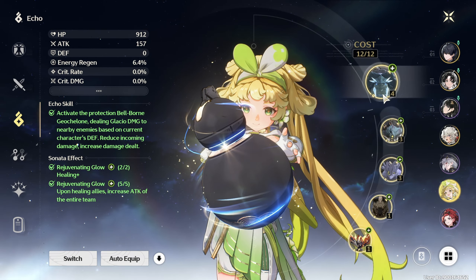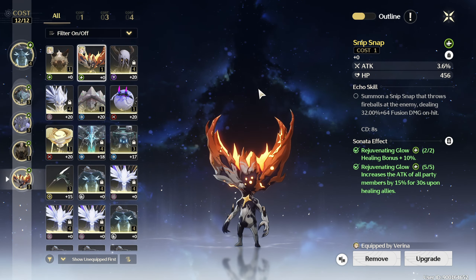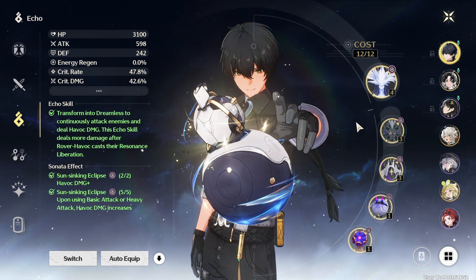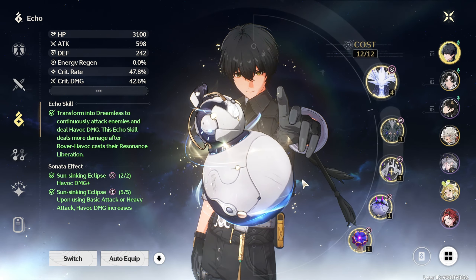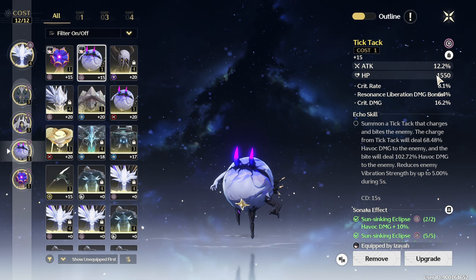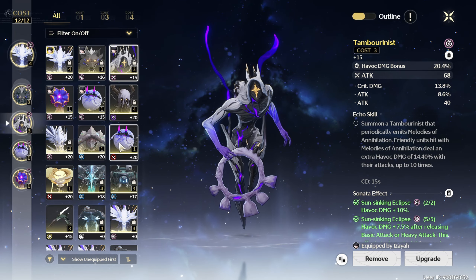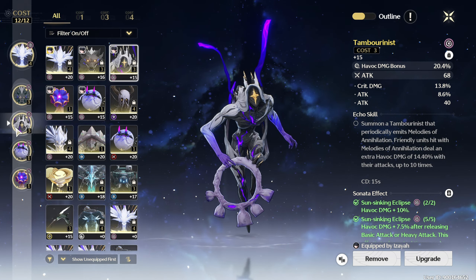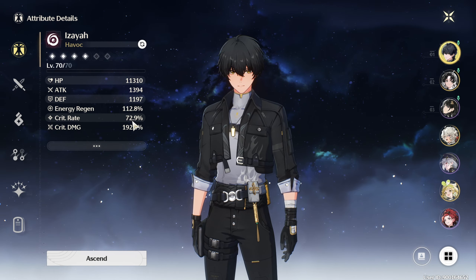When building a character, the goal is to have a 4-3-3-1-1 echo setup — that's one 4-cost, two 3-cost, and two 1-cost echoes. Everyone should strive for this in end game while maintaining a crit rate above 70%. Running 4-4-1-1-1-1 is a lot weaker because the double 3-cost offers a huge boost. Keep in mind that two elemental damage bonus echoes is better than running an extra attack percent echo.